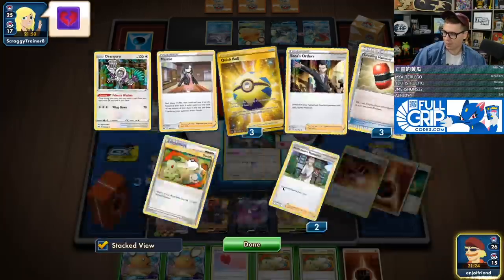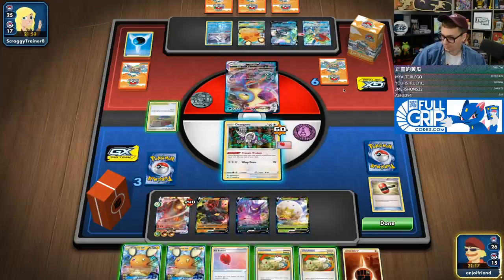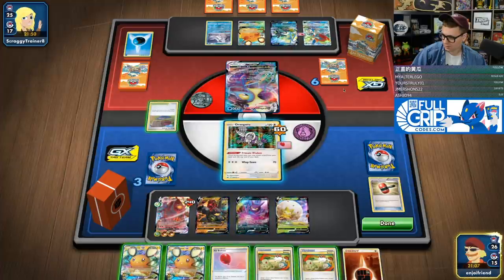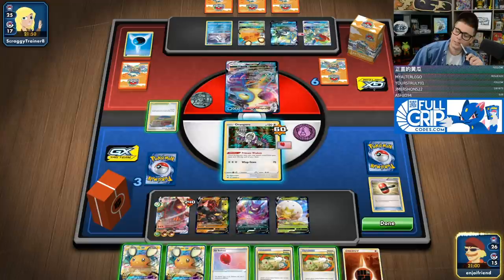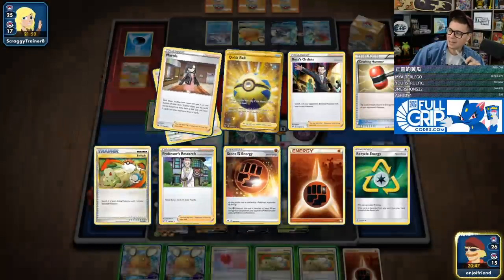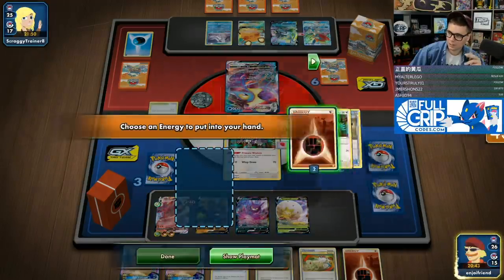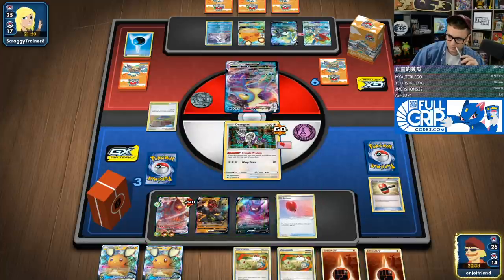I should not have Primate Wisdommed, because I could have just Training Courted the energy back. That was a huge misplay on my part. I discarded one Oranguru, so I didn't find a Quick Ball or a Communication. We can't stack the energy — can't Day-Day change and stack the energy. We just didn't draw into very good cards. I thought maybe I'd find a Pokemon Communication. So we either go in for the blind Eruption Shot. It's not even worth doing that — I have three prizes remaining and 40 damage isn't going to do anything.